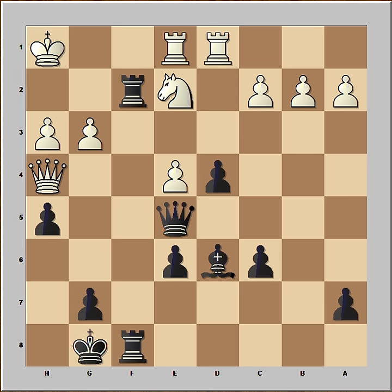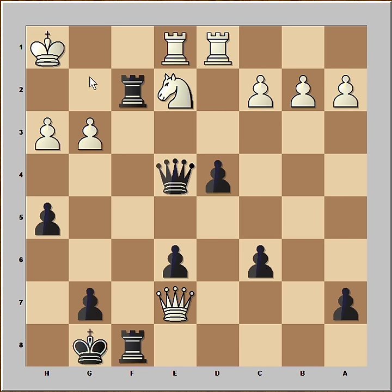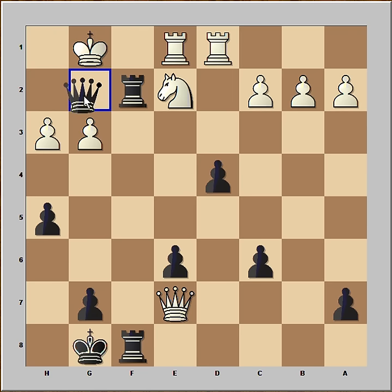That is also winning, because if bishop to e7 — where is the queen going? If queen takes bishop, then there is check, and checkmate.